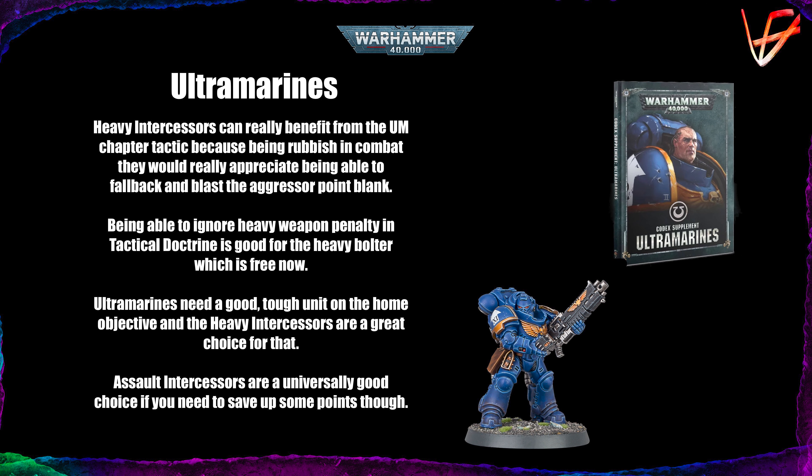Now the Ultramarines. Heavy Intercessors can really benefit from the Ultramarines chapter tactic because they're rubbish in combat and they would really appreciate being able to fall back and blast the opponent in the face with bolters, even with minus one to hit. Being able to ignore the heavy weapon penalty in Tactical Doctrine is good for the heavy bolter in the squad. Ultramarines need a good tough unit on the home objective and Heavy Intercessors are a great choice. All other good choices — incursors, infiltrators, assault intercessors — are universally good and Ultramarines are no exception.